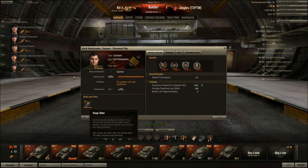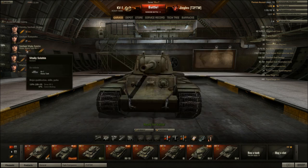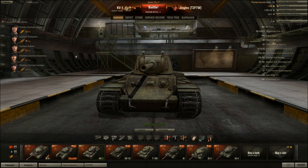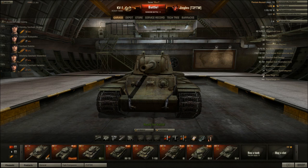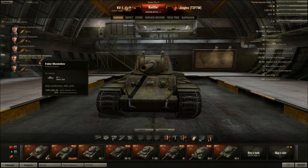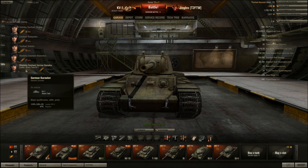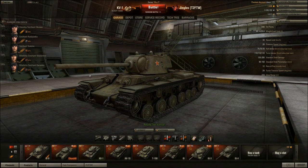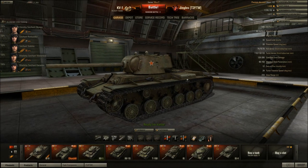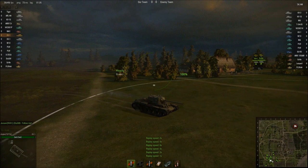Clutch braking is practically mandatory for the driver — 20 degrees traverse speed is just horrible and anything that improves that is good. Situational Awareness on the radio operator to boost view range beyond 310 meters, and Repairs on the loader — I always like to have repairs on at least one heavy tank crew member. That's the tank, that's how I've outfitted it. Let's see how it plays.